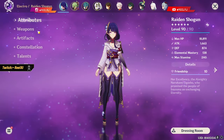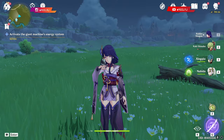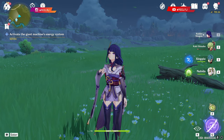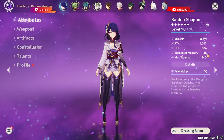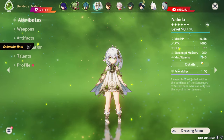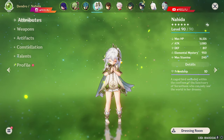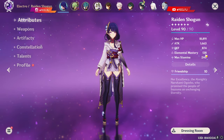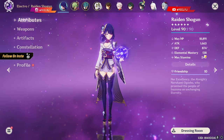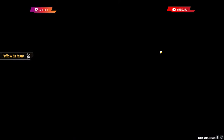Now we're going to switch weapons and artifacts to the full Elemental Mastery build and test the team to see how much damage we get. Just to confirm: Raiden has 138 EM base, and she gains another 240 EM from Nahida's burst. So that brings it to around 380 total Elemental Mastery, which we'll use for testing.